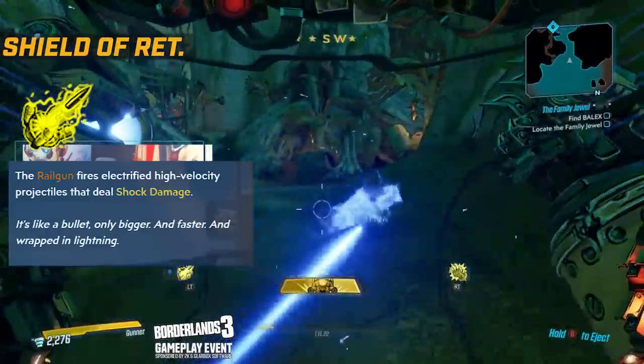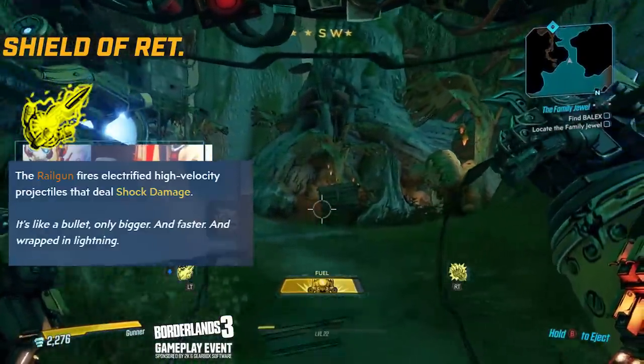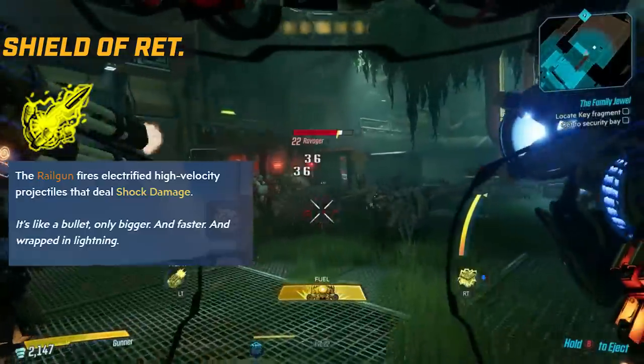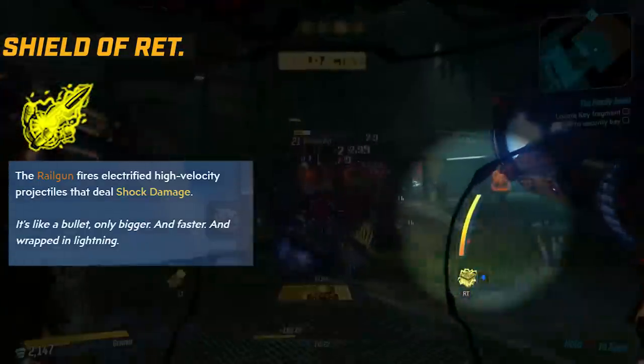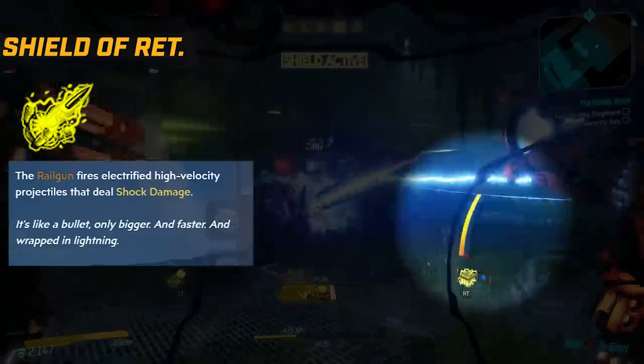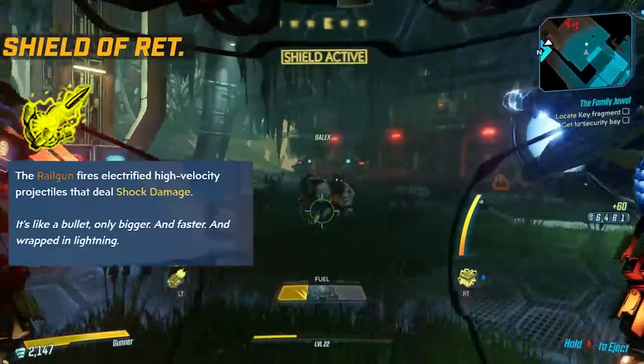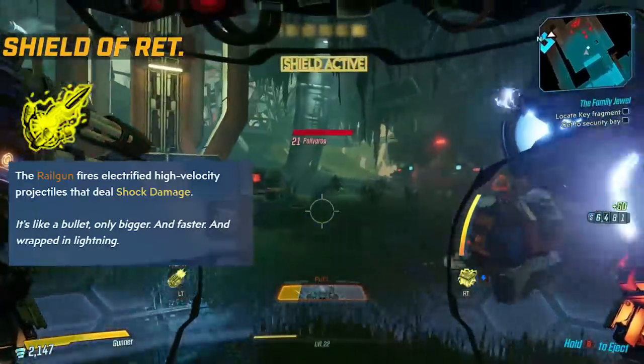Heading over to the Shield of Retribution tree, the first action skill you can get is the railgun, which fires a high velocity electrified shot. Once it fires, it goes on cooldown for a second to charge up again, like you're seeing on screen. It's very easy to miss, and the fuel usage when not built towards it is very quick.